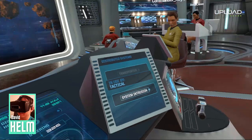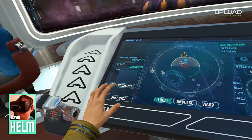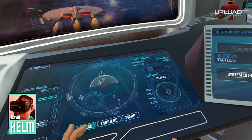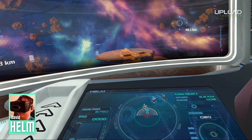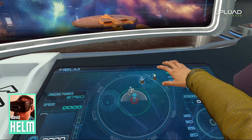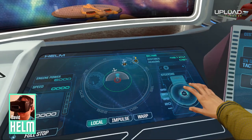Helm is really the only role in Star Trek Bridge Crew that feels like you're always active doing something. No matter what's going on, whether it be combat, exploration, or something else, you're probably in charge of guiding the ship somewhere. Adjusting speeds, changing course, tweaking elevation, and surveying the map will take up your time when you're not following the captain's direct orders.